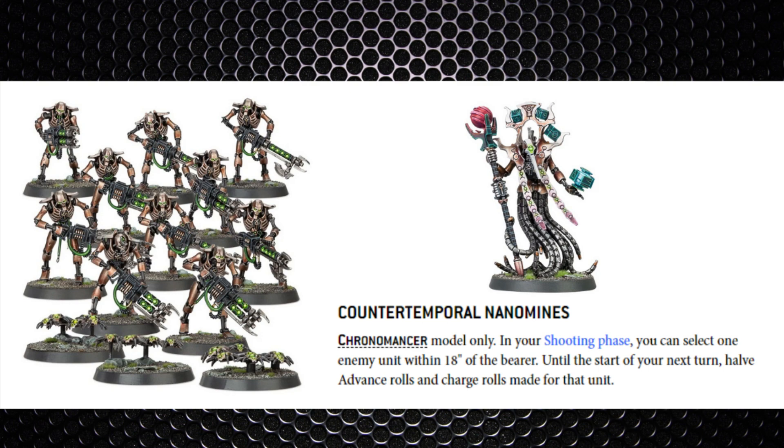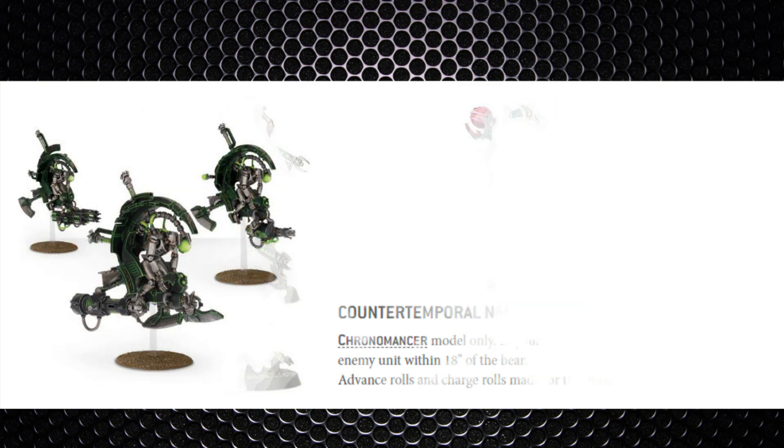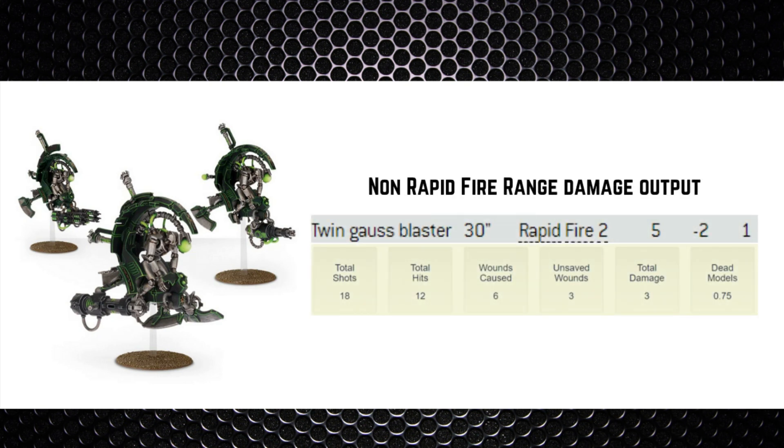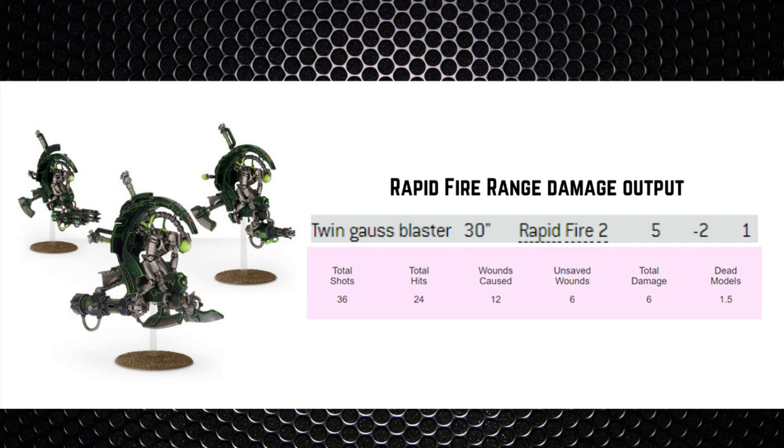We do have a unit that outpaces the wolves with a much longer threat range and Strength 5 weaponry — Tomb Blades. Immortals carry similar weapons but at half the shots per model; I prefer Tomb Blades as they're not sitting ducks with their 14-inch movement. They can take twin Gauss Blasters at 30-inch range, Rapid Fire 2, Strength 5, -2 AP, 1 damage. At non-rapid-fire range, nine Tomb Blades hitting on threes produce 18 shots, 12 hits, 6 wounds, 3 unsaved — not quite killing one Thunderwolf Cavalry model.